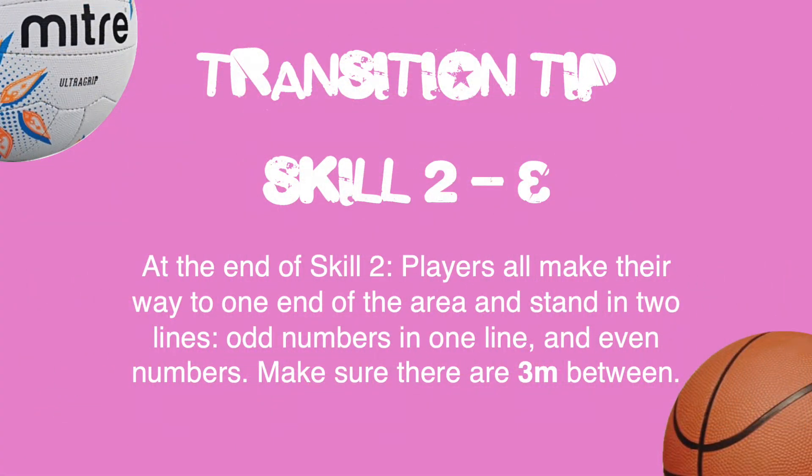On completion of Skill 2, you should look to get ready for Skill 3. Players make their way to one end of the area and stand in two lines — odd numbers in one line and even numbers in another. Make sure that there are 3 metres between you.